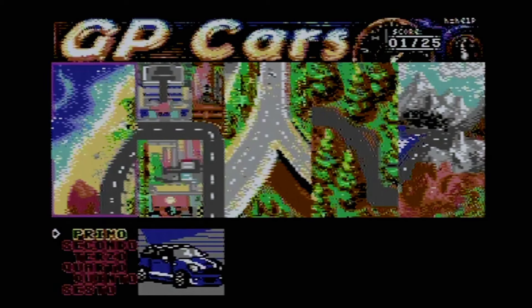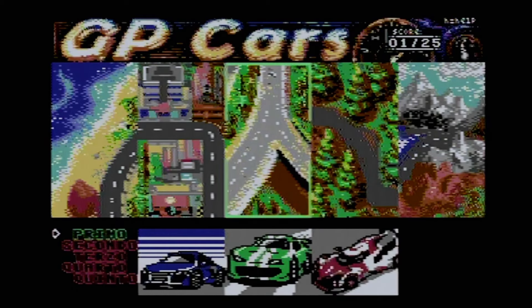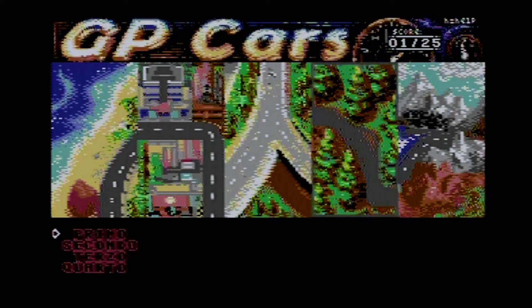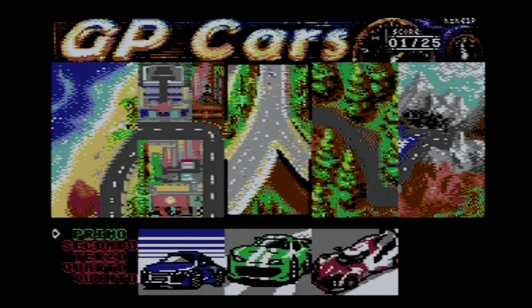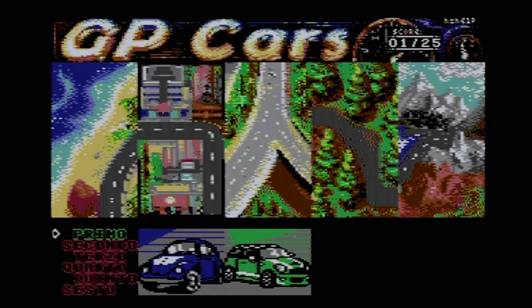Once you've finished one course, it unlocks other ones. So obviously that one was already there, but now there's also a three-car race on this track. And you can see in the top right-hand corner there must be 25 courses in total, because it's saying that I've just completed one out of 25. So with that in mind, let's move on to the second one.